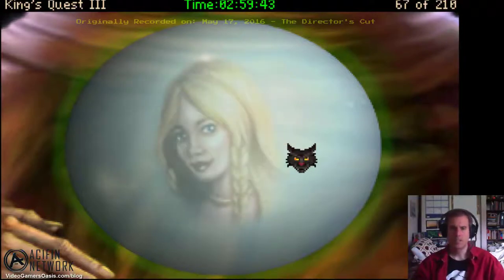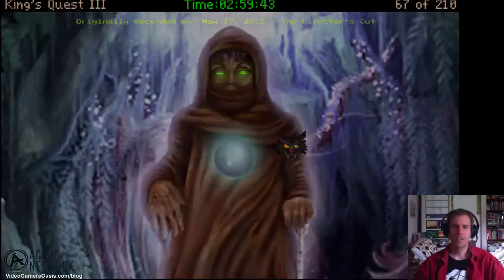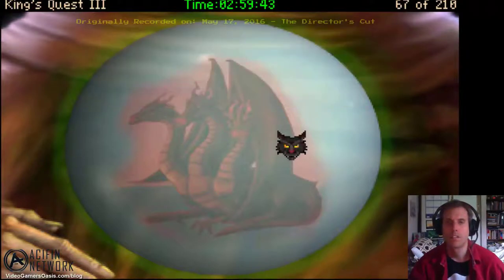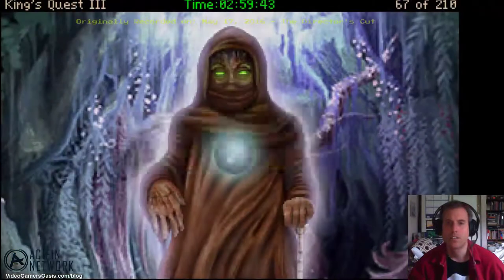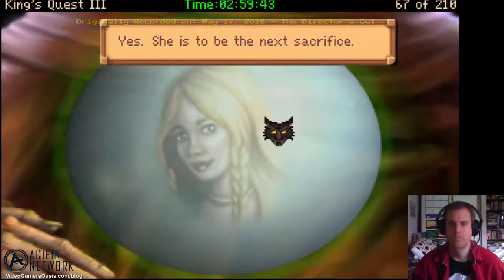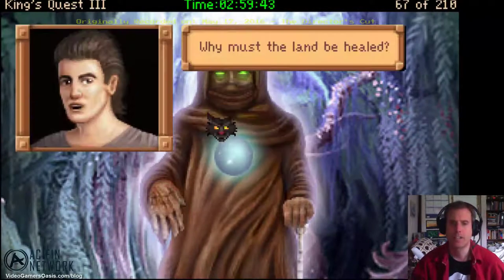Who are my family? You are the son of Graham and Fallonese, and the twin brother of Rosella, who is even now in great peril. My sister! King Graham! The dragon came and took her to the highest summit — she is to be the next sacrifice. The three-headed dragon. Oh no. Ask about Daventry's plight.